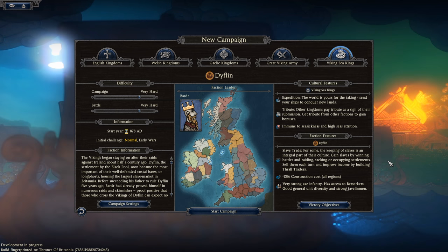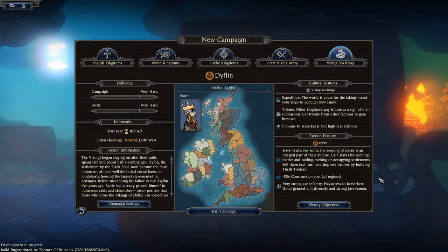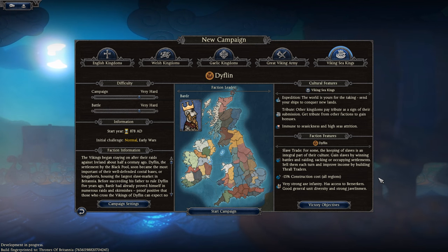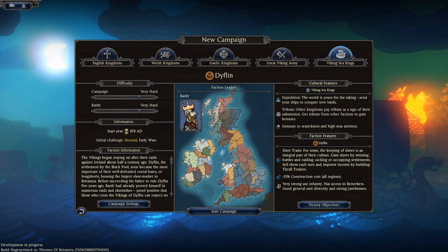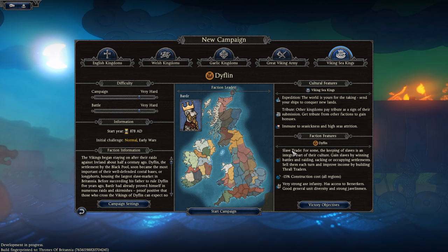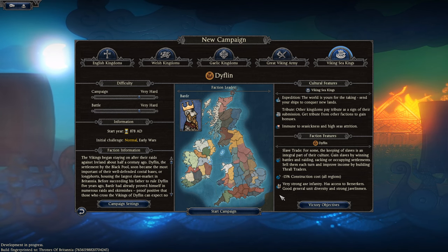Dublin's unique faction feature is the slave trade. For some, the keeping of slaves is an integral part of their culture. You gain slaves by winning battles and raiding, sacking, or occupying settlements. Sell them each turn and improve income by building thrall traders. Dublin also benefits from minus 15% construction cost, and both Dublin and Sothraea benefit from very strong axe infantry.